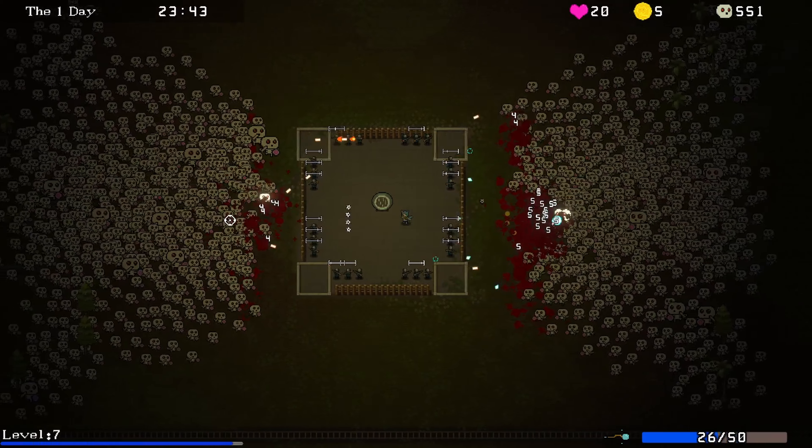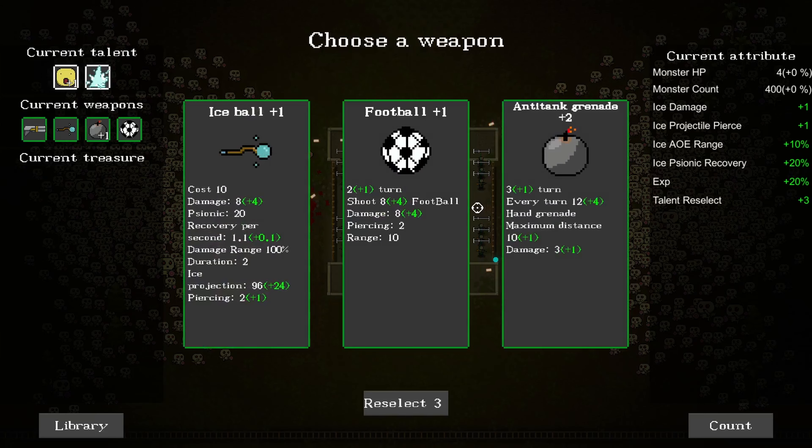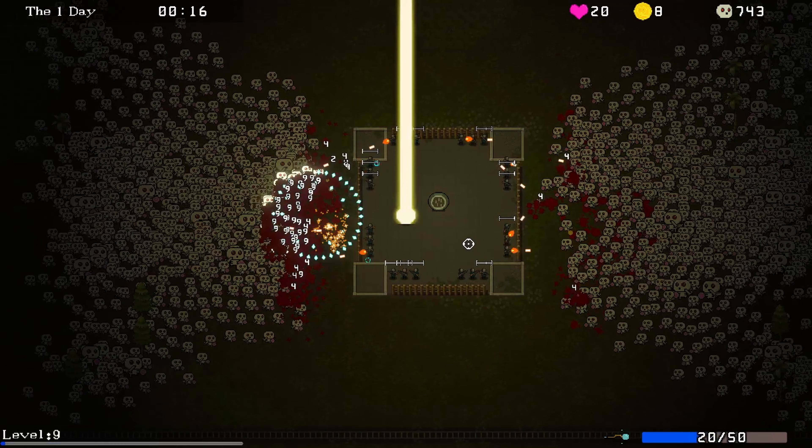Ice damage plus one, ice AOE range plus 10% - that's for when I shoot out my special attack. We'll shoot out a special attack and do that, push that direction. We've got to guard against these guys and our soldiers aren't doing quite enough. Maybe an upgrade to our ice weapon would be good.